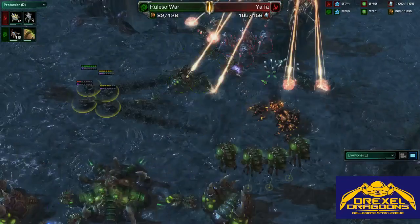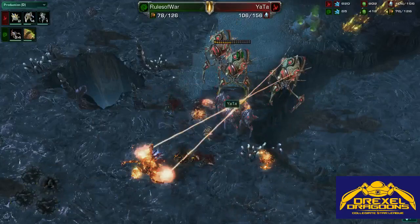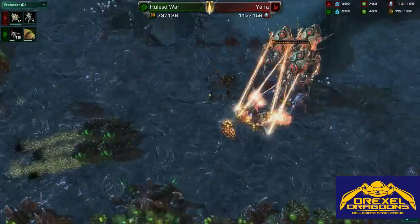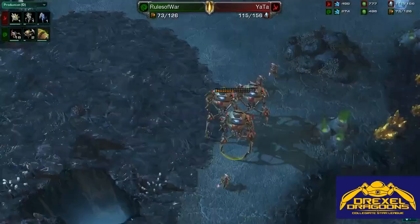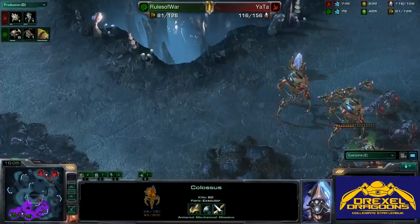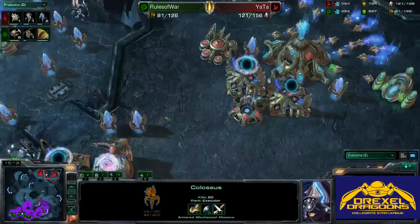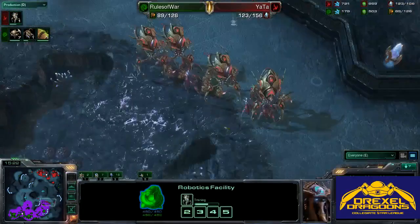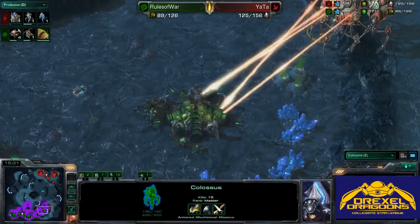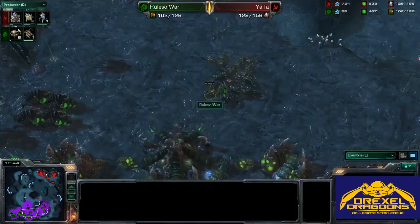Yata pushes forward, cleaning up everything, killing a Queen. Eighteen Zerglings in production for Rules of War, but these three Colossus are just living forever — not going down — and that Queen is getting roasted. All these Zerglings are going to die to the Colossus, and I don't see what Rules of War can do. He does not have the money to produce anything right now. Yata has a serious supply advantage. He falls back a little, moves around the side, possibly to engage the third. No new tech from Yata — just upgrades and Colossus coming out. He's committing to this push and clearly has a good feeling about it. He has four Colossus on the field with Extended Thermal Lance and plus-one weapons — pretty solid for Colossus against Zerg. This Queen is going to get decimated, and this third base will fall to these Colossus. There's no way Rules of War can hold this.